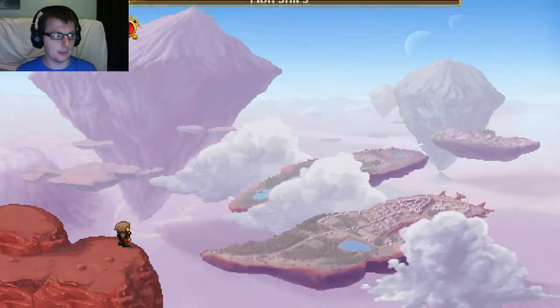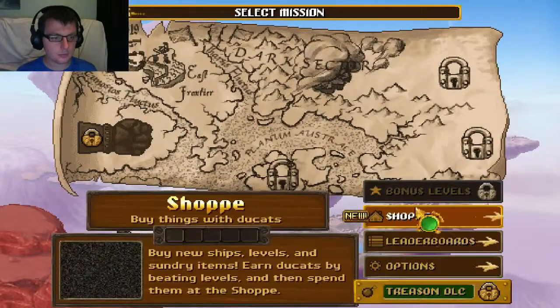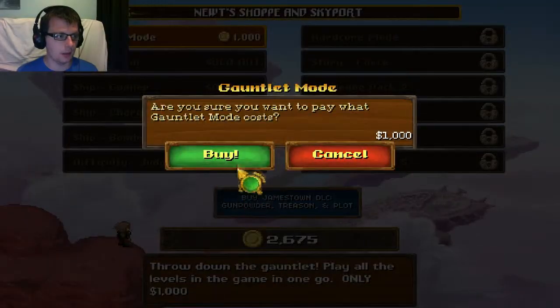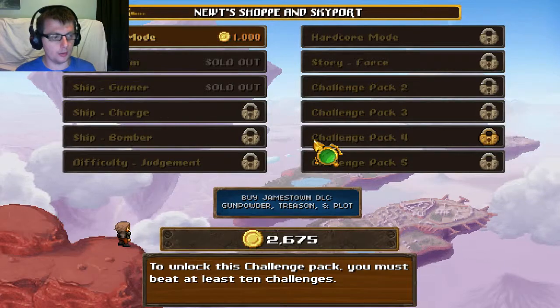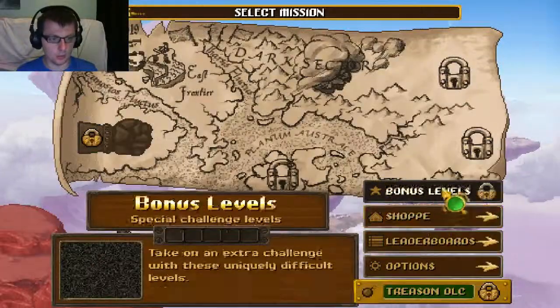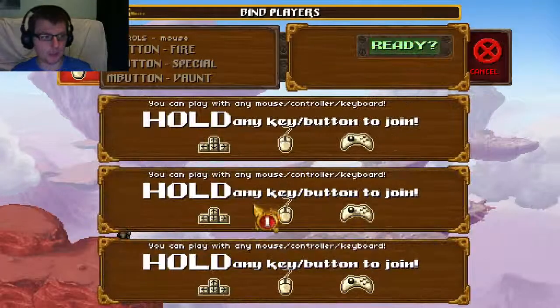Oh yes I can! I want to see if I can buy anything from the shop. The Shopee — yes, I want to buy a ship gunner. No, I don't want gauntlet mode, because there's a chance I'm just going to die horribly. And I don't want the DLC trees. Normal — so I just bought another ship I think.